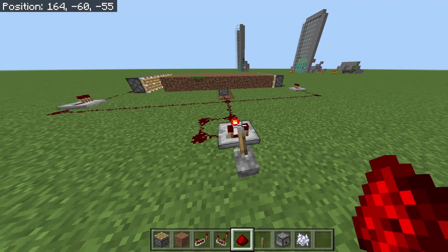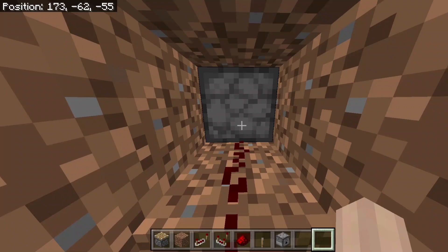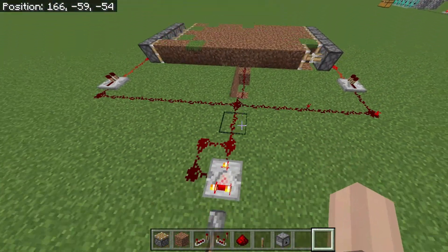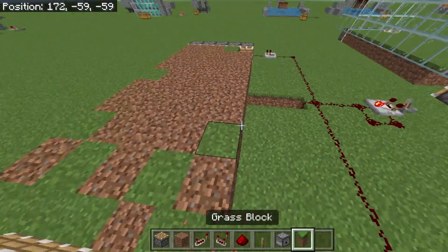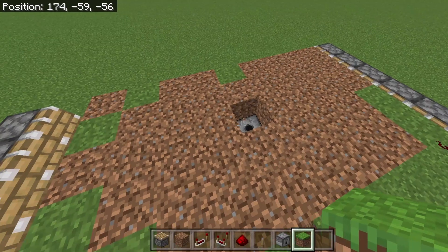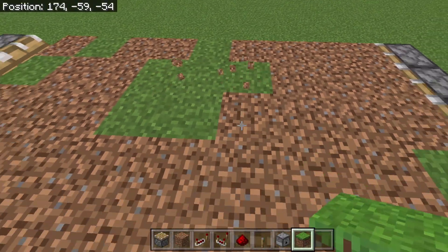Now you want to get your bonemeal — say you have a stack of bonemeal — put it in here. I need to put actual dirt blocks in as well, so place those down.